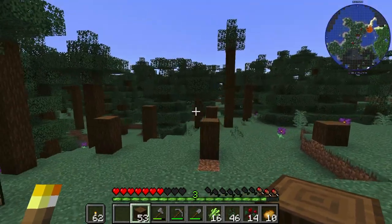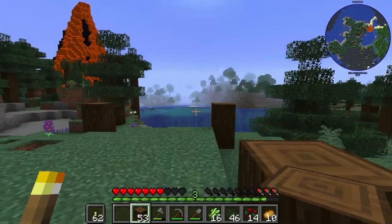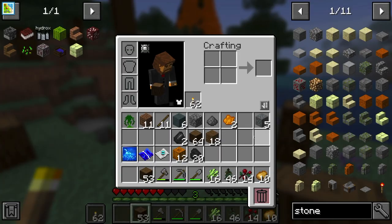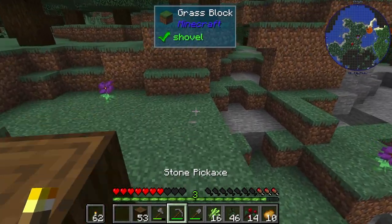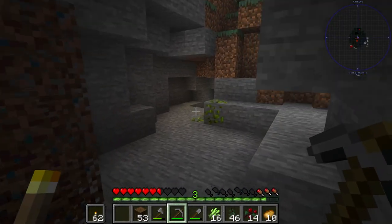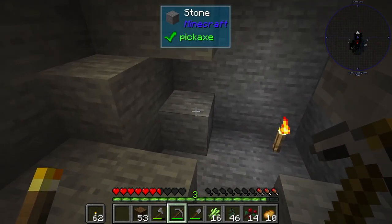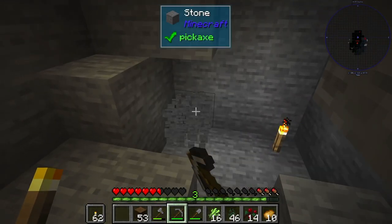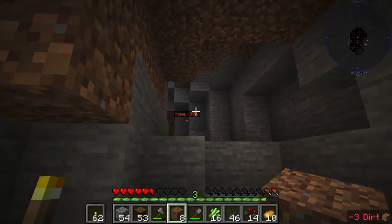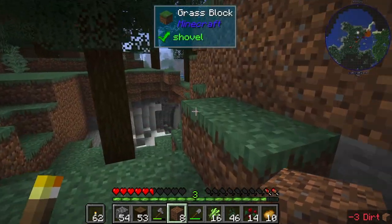We do need some cobblestone, though, in order to pull that off. Thankfully, with some mods, that's no issue. We literally just go down somewhere where we're not being too destructive and just ore excavate some. It's not cheating, okay? We are following the rules of the mod pack. It's in the mod pack. It's legal.